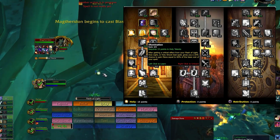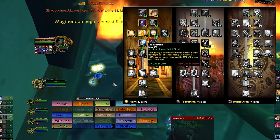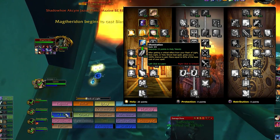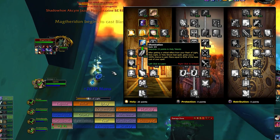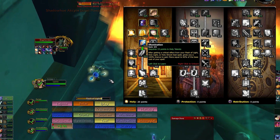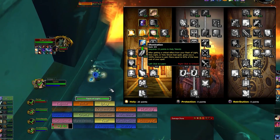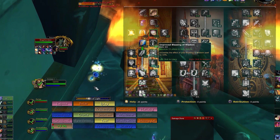Illumination is where things start getting juicy. Not only is it a good talent, but the synergy it has with other talents in the tree adds a layer of depth to a spec that would otherwise be very shallow. Whenever you critically strike with Holy Light, Flash of Light, or Holy Shock, you gain mana equal to 60% of the base cost of the spell. Keep that phrase 'base cost' in mind because it has a very powerful implication later on.